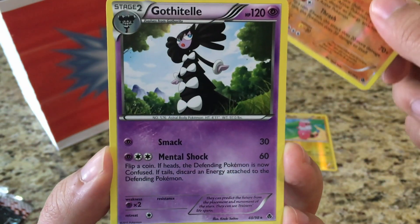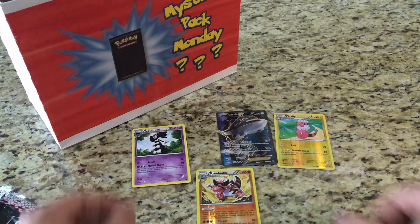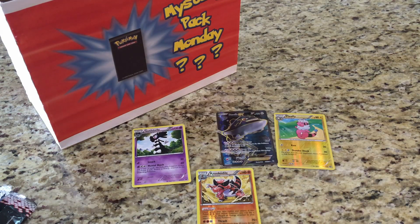And the rare is a Gothitelle — not bad! So we got a reverse holo and a Full Art Steelix EX, pretty cool for this Monday's video. Anyway guys, that's all I have for today. Happy Victoria Day to all my Canadians — remember to like this video and subscribe to my channel. This is Starter Pokemon and I'll see you next time.